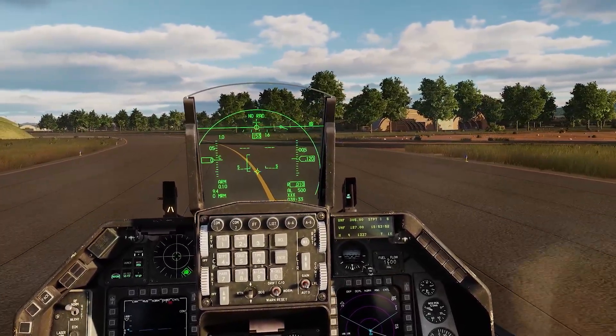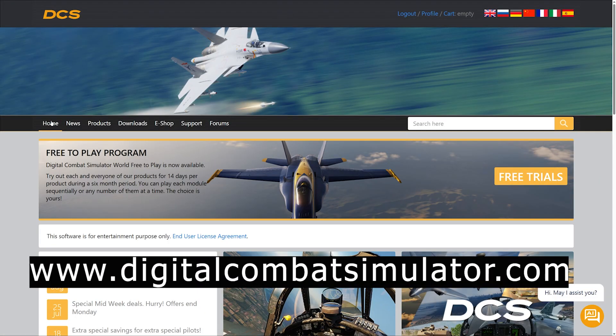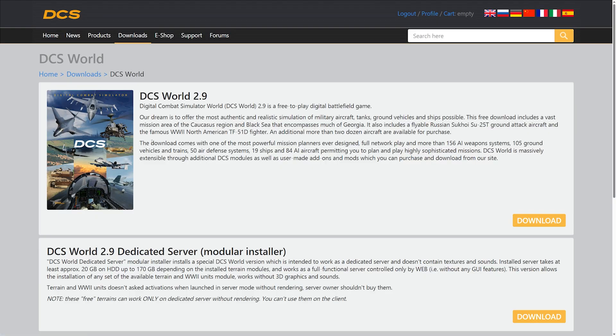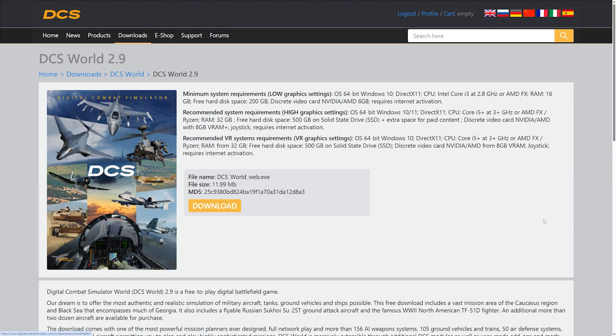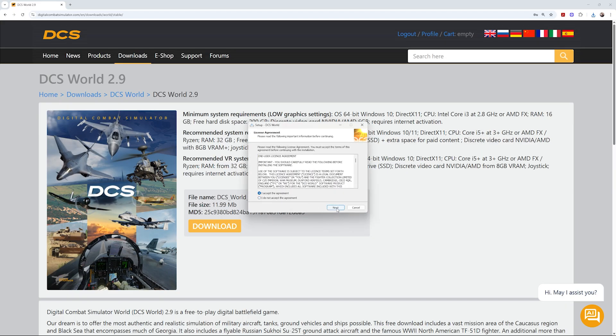The best way to download DCS World is directly from the official website, DigitalCombatSimulator.com. At the top of the page, click on Download and then DCS World. Install the launcher and you're good to go. Here's why the website version is better for most simmers. New accounts get a one-time 50% discount on your first purchase from the DCS eShop. There are also frequent site-wide sales every two to three months offering up to 50% off aircraft, helicopters, and maps — and website sales usually last longer and start earlier than on Steam.